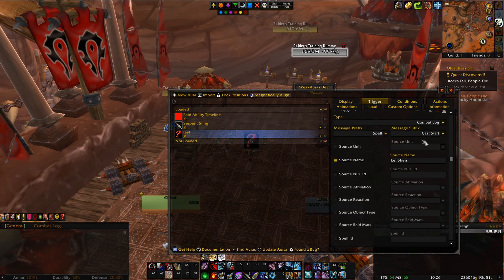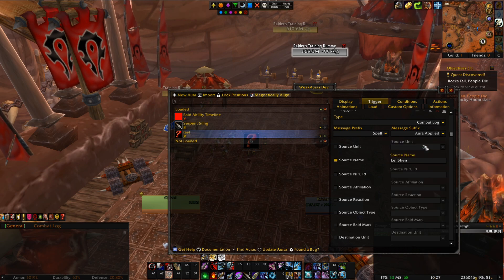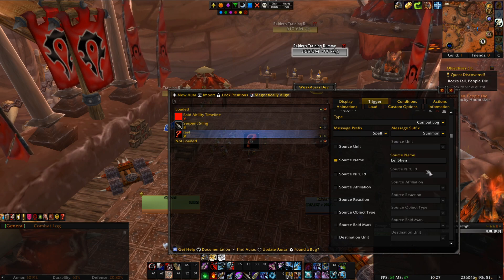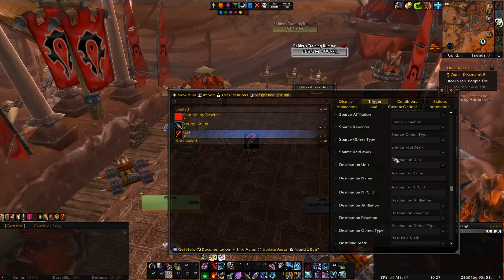This is stuff you'll have to look into when researching what those bosses do — like how long the cast is, whether it's a cast or not, because it might not be a cast. Maybe instead of a cast it's an instant spell — instant spells are seen as cast successes. Or maybe it's just an aura applied that the boss gets as a buff or debuff. Or maybe the boss summons a totem, like Garajal — he summons those totems. It's a summon, and you could make a trigger to show that. This is very complex, but at the same time it makes a lot of sense.